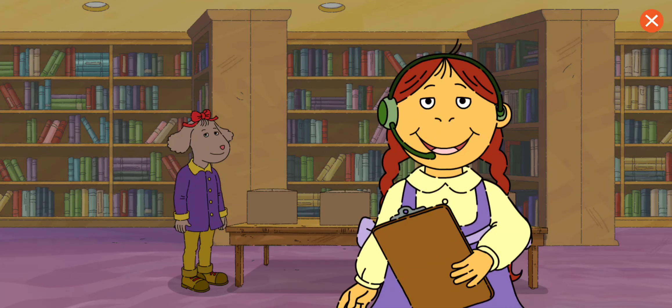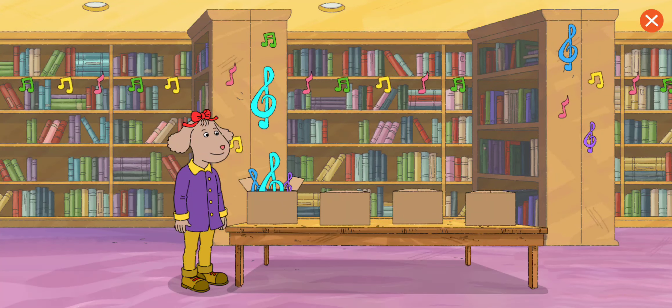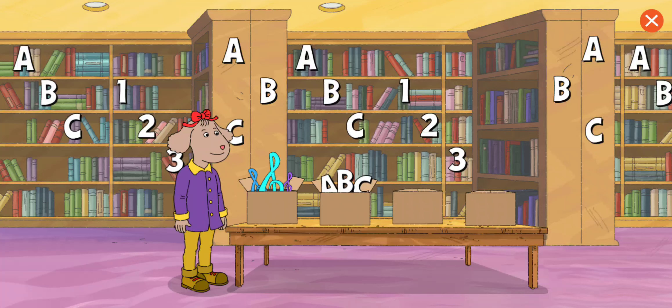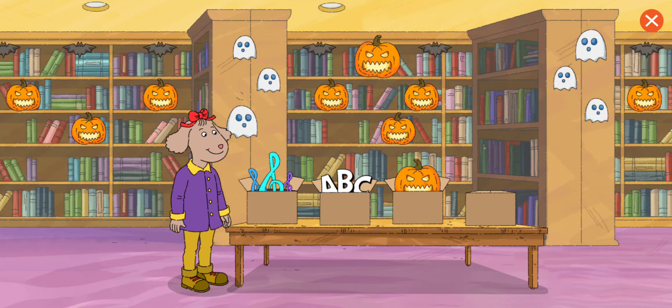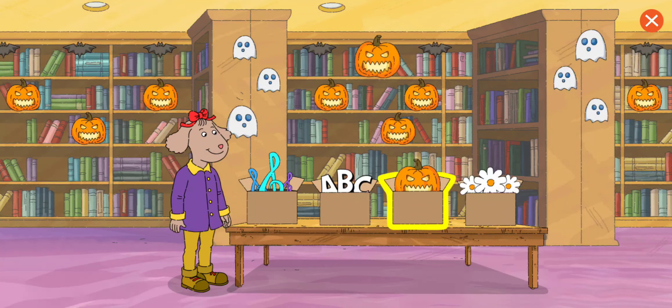Now let's add decorations so the party looks spectacular! Music. Words and Numbers. Scary things. Gardening. Choose the decorations that Fern likes best. Scary things. Great!